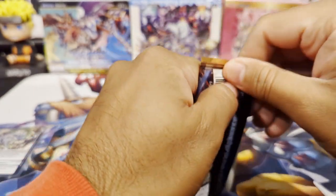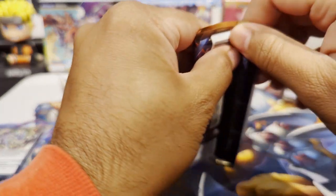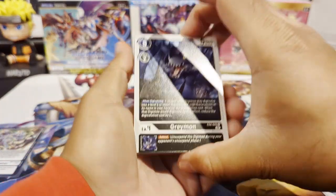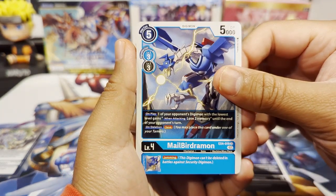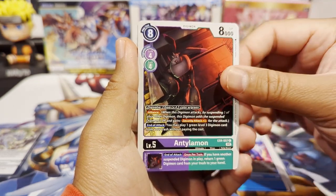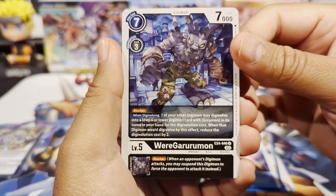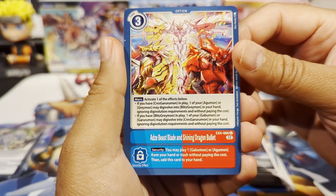I haven't opened this set yet — it's my first time opening it. These packs are a little harder to open than most of the other ones. We have a Greymon looking menacing, a MaleBeemon, a Lotmon, Gaussmon, and Tieamon dark version. Heaven's Judgment, Rubymon in the back, Renamon, WarGarurumon looking fierce, and Odz Beast Blade and Shining Dragon Bullet.